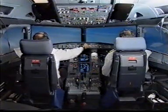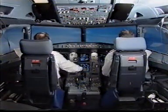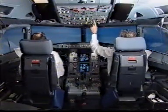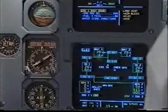Altitude pull. Green dot checked. Managed. Thrust MCT. Open climb. Autothrust white. Check. Pack 2. Pack 2 is on. Continuing connections. Engine 1 shut down.